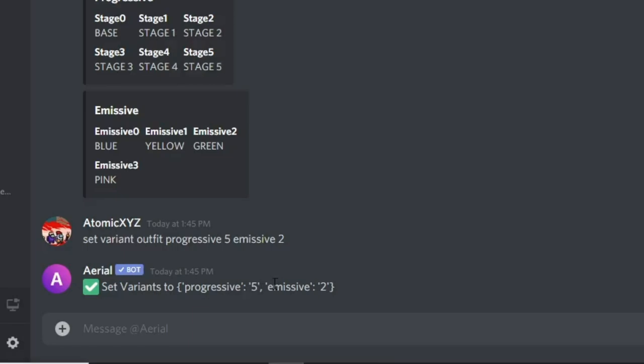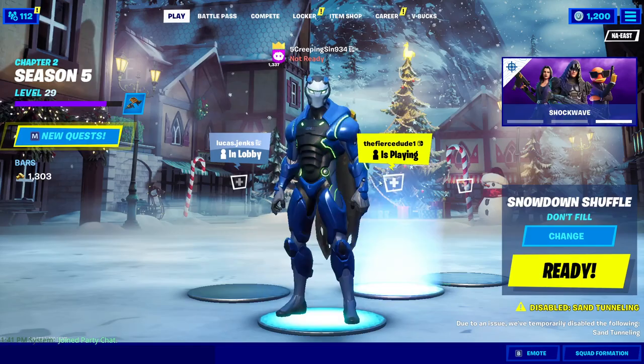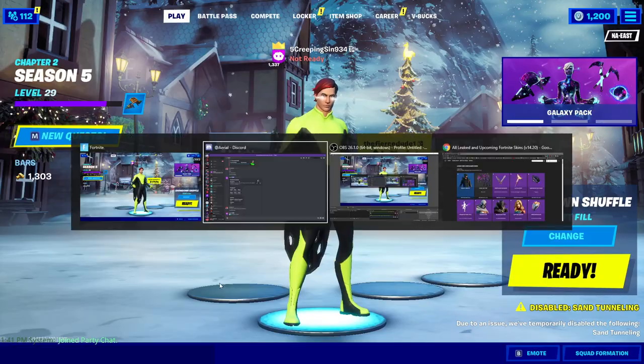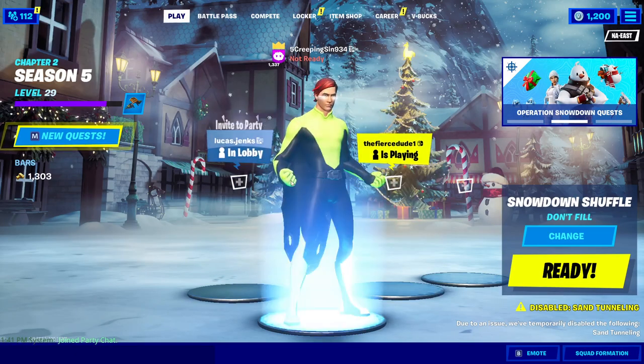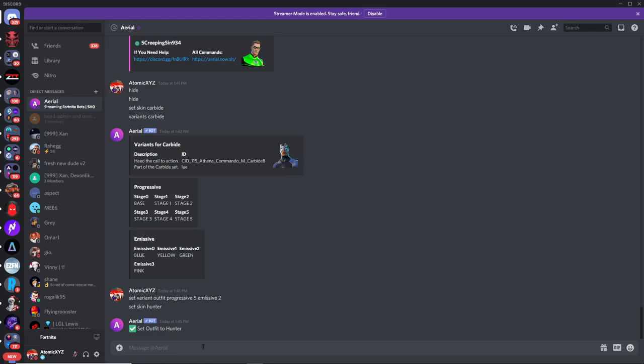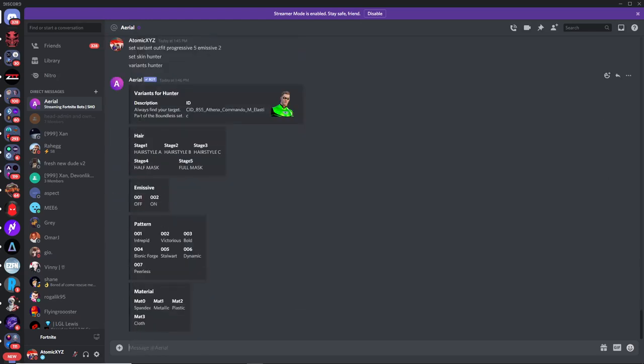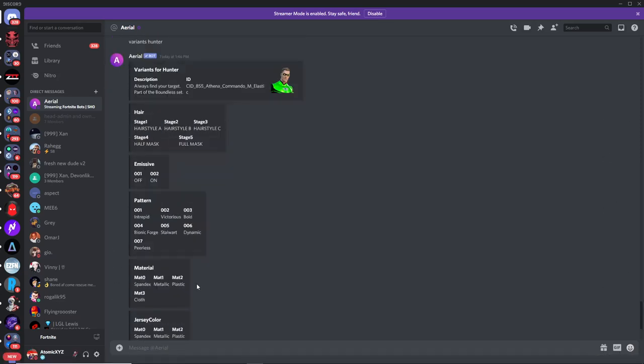Once you've done that it will change, and you will have the stage five green Carbide. Now I'll show you the exact same variant process with the new superhero skins, which a lot of you have been asking about. I'm going to use the Hunter Hero skin, so type 'set skin hunter'. You can see the Hunter skin on screen, and these skins have a lot of variants. Type 'variants hunter' and it will list them all — there are four or more whole categories.